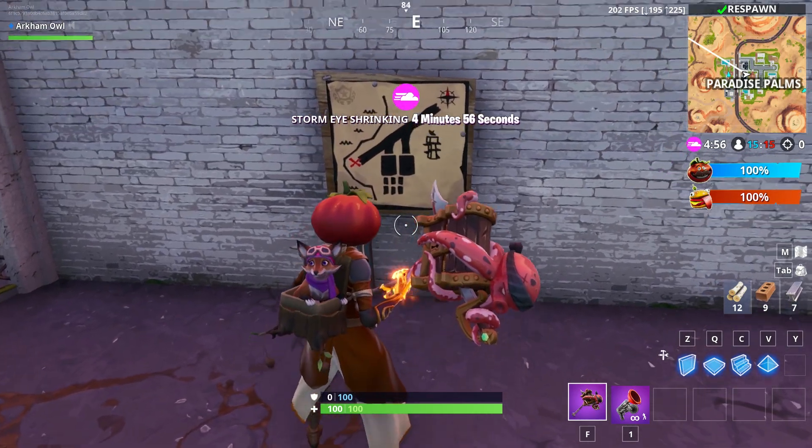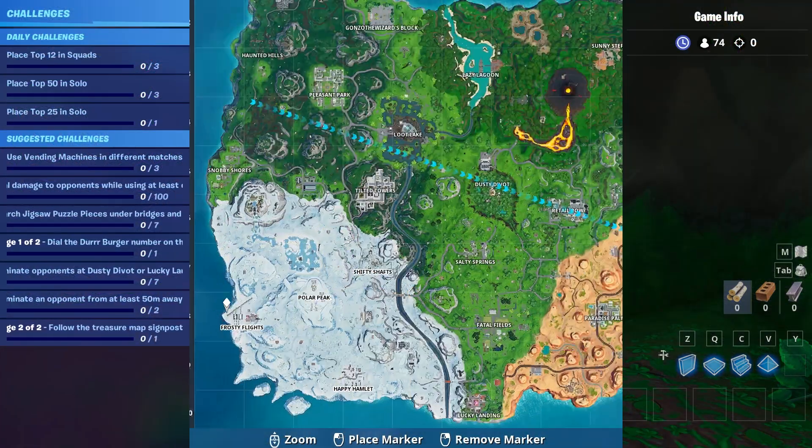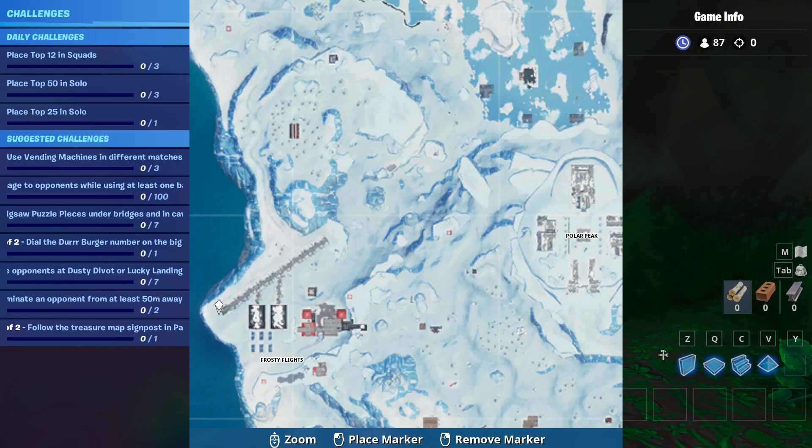A map will show up showing what appears to be Frosty Flights, the runway there. So we'll open up our map again for part two of it — it's going to be right here.